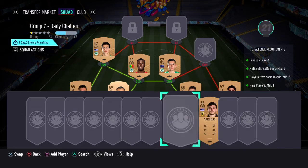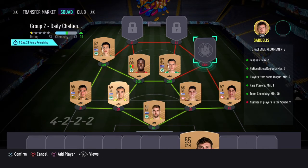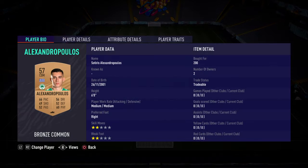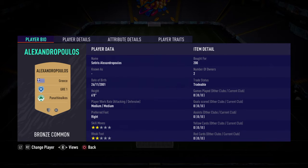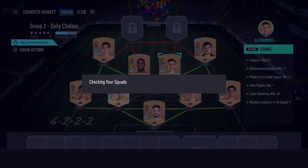And then to finish it off, at left CAM we've got Sardailis — the most easy names to say there. None of them have loyalty, it's very straightforward. Just for future reference, if you don't use the YouTube video, just choose players from the Greek league and you'll be fine. That's the cheapest solution for that.